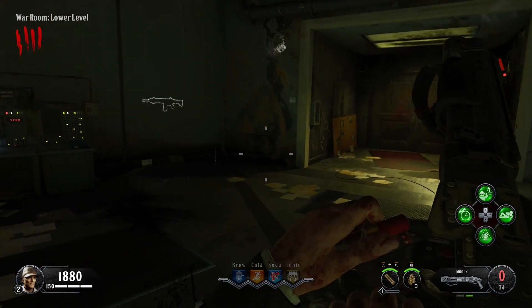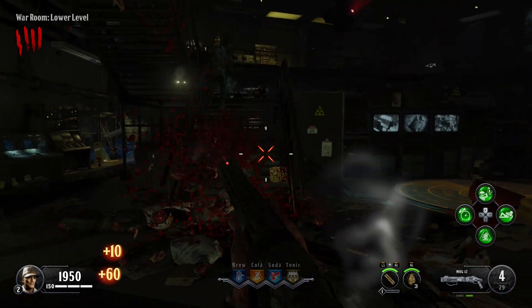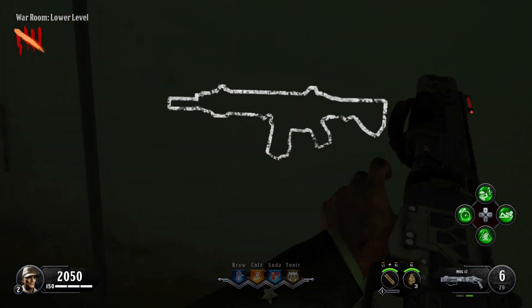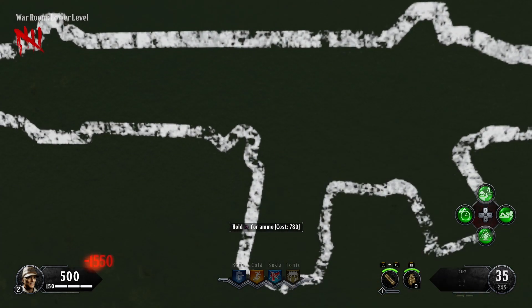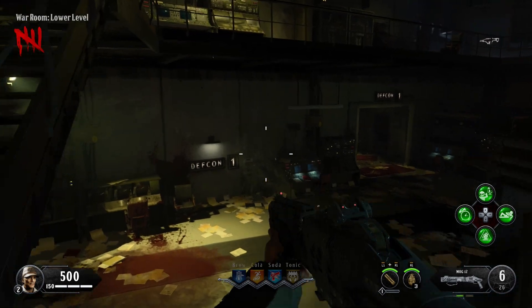This is a very easy music easter egg to do. All you have to do is go around and press Square, X, or use on PC on three vodka bottles around the map. There's one on each floor — the first one is on the top floor, then there's one in the war room, and then one in the labs area.